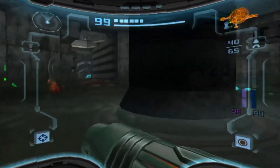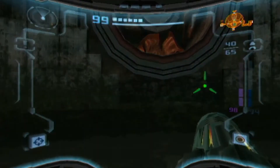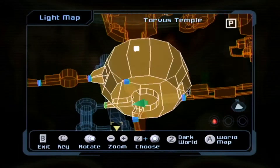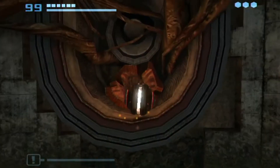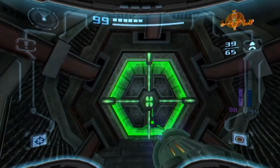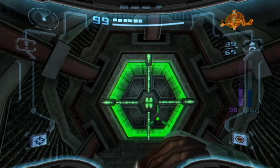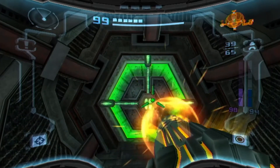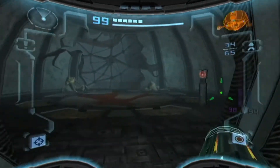Alright folks, we're back in Agon Temple and I definitely want to go to that green door — I could have gone here earlier as soon as I got the super missile, but oh well, I'm checking it out now. So it'll probably take me to another area, right?